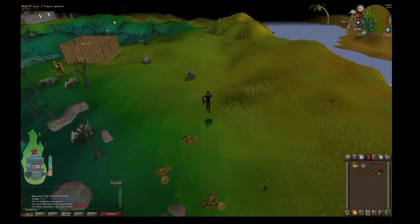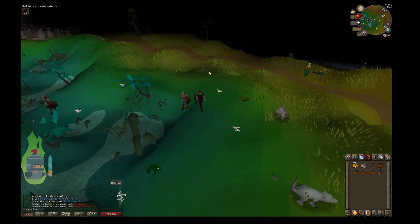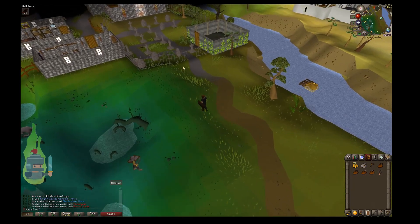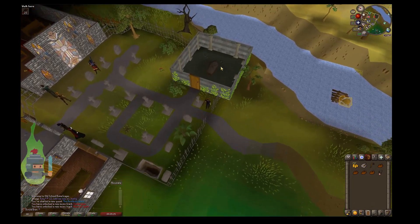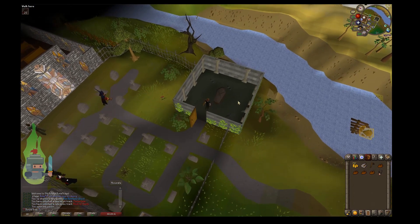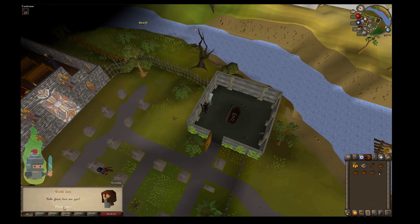Now I'm going to hightail it back to the graveyard where we're going to speak to the ghost. The ghost is in the crypt — there's only one crypt in the graveyard, that's the building. Head through the door and speak to the ghost. You can activate it by clicking on the coffin, but make sure the Ghostspeaker Amulet is equipped first. The ghost says it's weird to actually hear a human that can understand him. Just say you understand him and ask how you can help. He'll tell you his skull has been taken by someone in the Wizard's Tower.